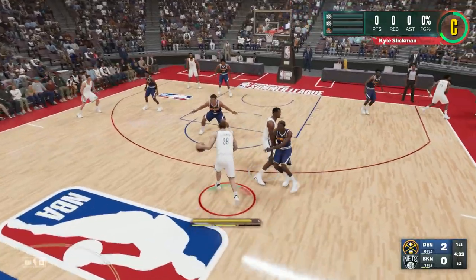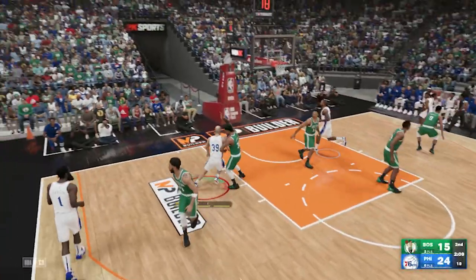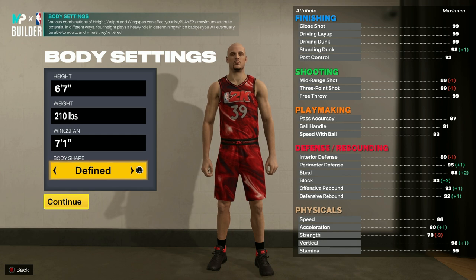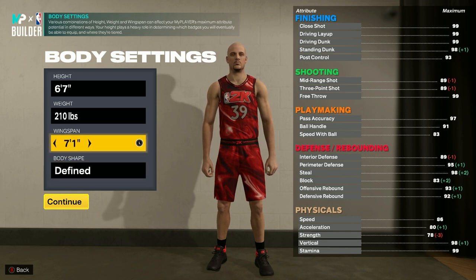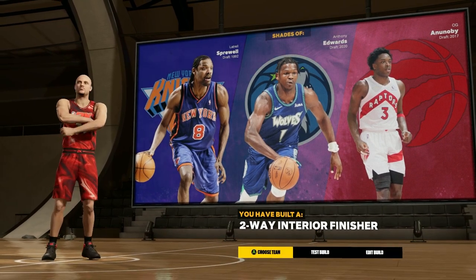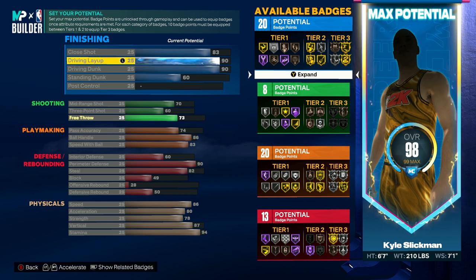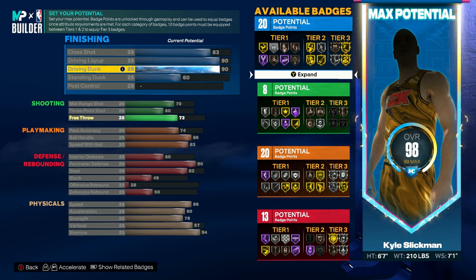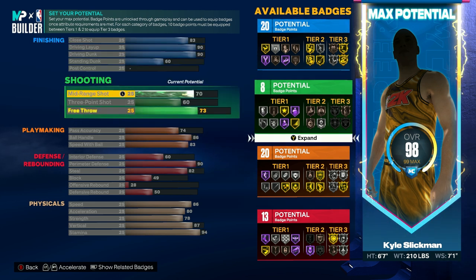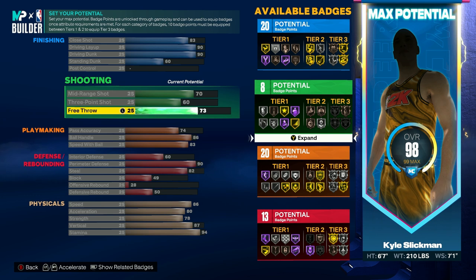If you want to be your team's main scorer, I'd highly recommend giving this one a try. For a great small forward build in My Career, set your height to 6'7", weight to 210 pounds, and wingspan to 7'1". This will have you playing as a two-way interior finisher. For finishing, go with 83 close shot, 90 driving layup, 90 driving dunk, 60 standing dunk, and leave post control at 25. Then go with 70 mid-range shot, 60 three-point shot, and 73 free throw for your shooting attributes.